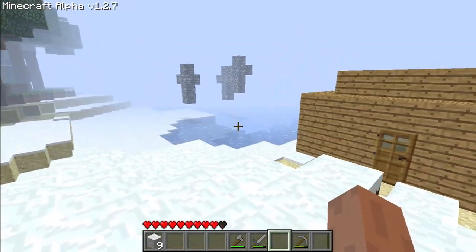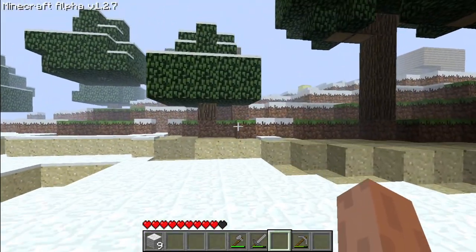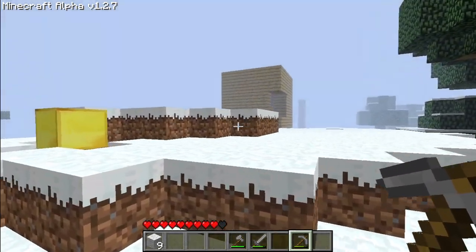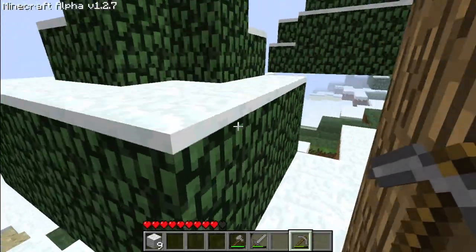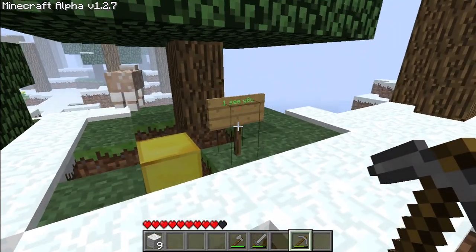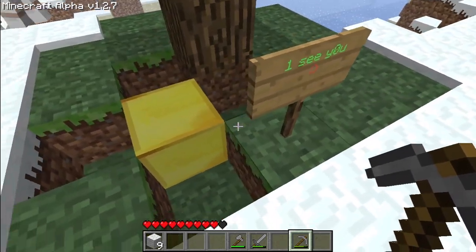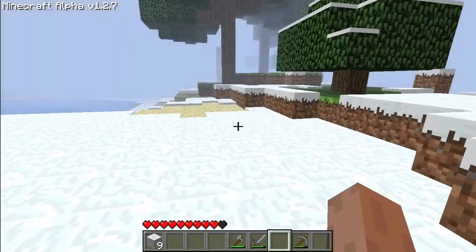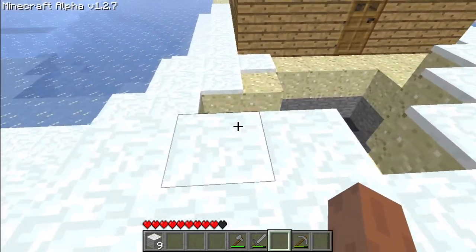We did find some good things last video — we found these things, and I'm pretty sure we also found this wooden box thing, and this gold that's usually covered in netherrack. And okay, this was not here last time: one cute smiley face. And there's this thing.